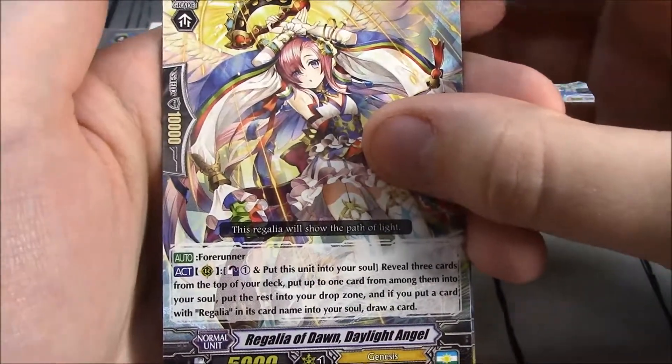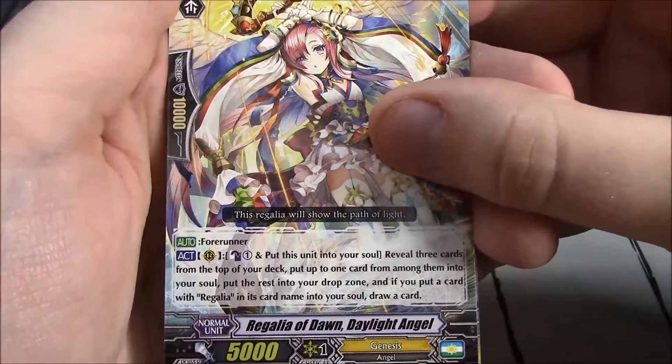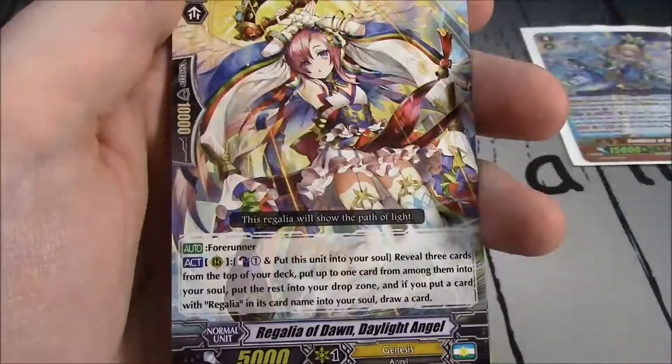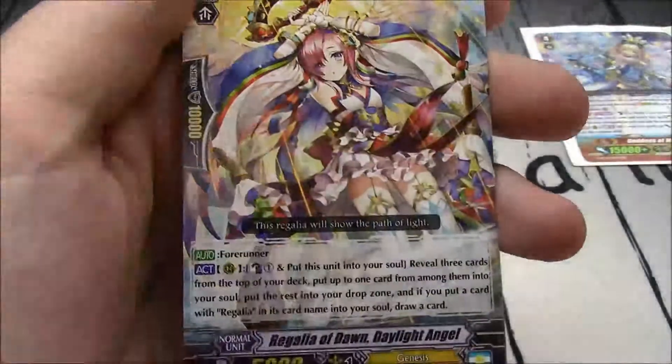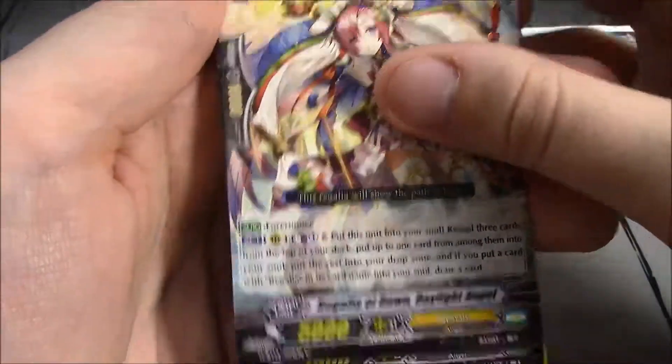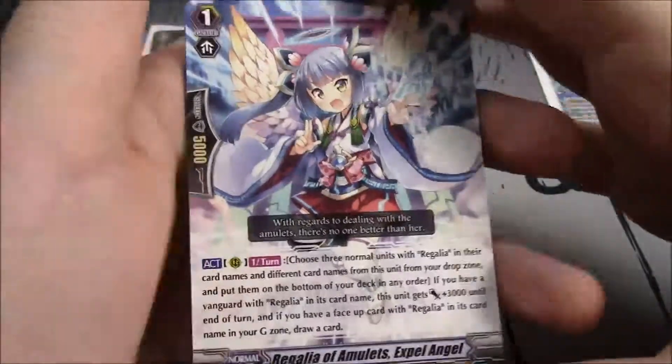Regalia of Dawn, Daylight Angel — a starter for Regalia, Genesis of course. Rearguard: Counterblast 1, put this unit into your soul, reveal 3 cards from the top of your deck, put up to 1 card from among them into your soul, put the rest into your drop zone. Put a card with Regalia in its card name into your soul, draw a card — if you put a card with Regalia, but you will.